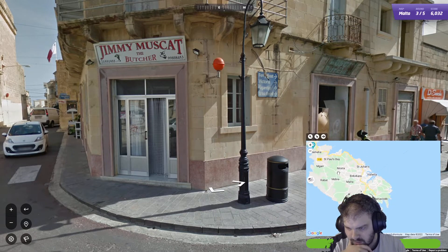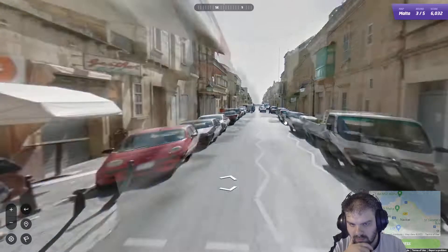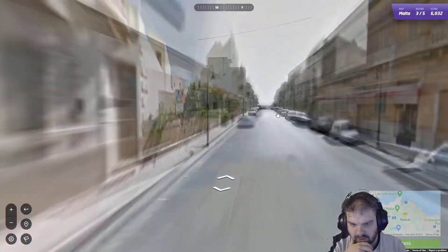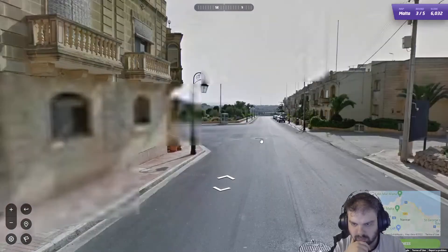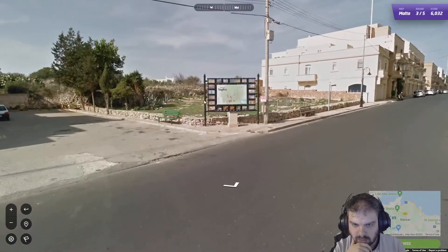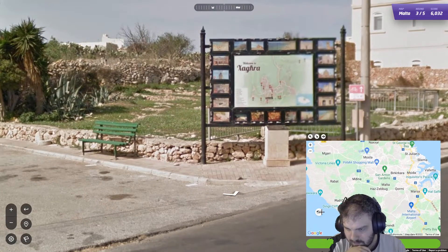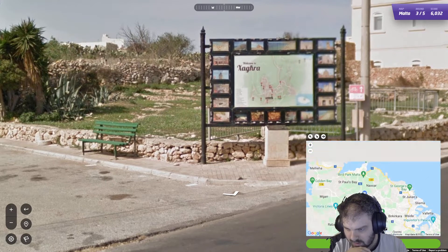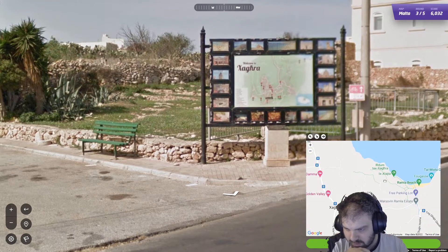Maybe let's go see where the ferry goes to - that might help. Let me head down this way. Try and keep an eye out for some useful signs. Zagra - where have I seen that? I've seen that on the map somewhere. Ramla Beach - oh my god. Okay, right.